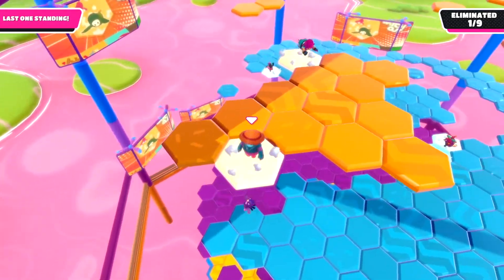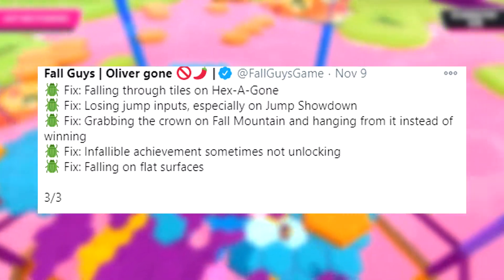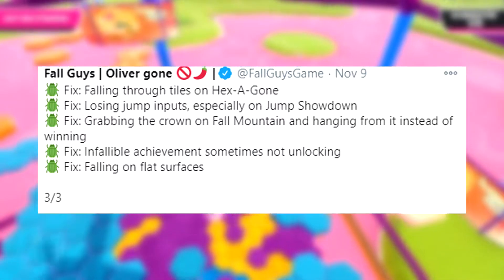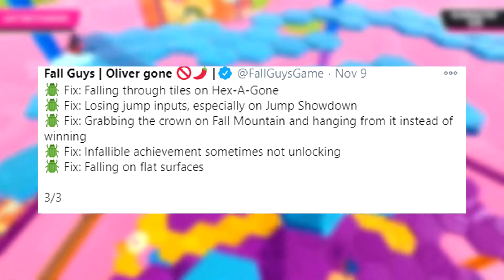The fourth bug fix was the Infallible achievement sometimes not unlocking. Personally I didn't really know about this bug until I read the patch notes, but it's good they fixed it — especially since not getting that achievement after earning it would be pretty bad.